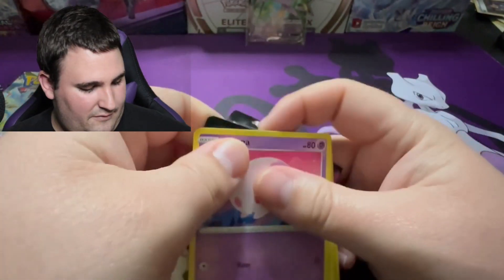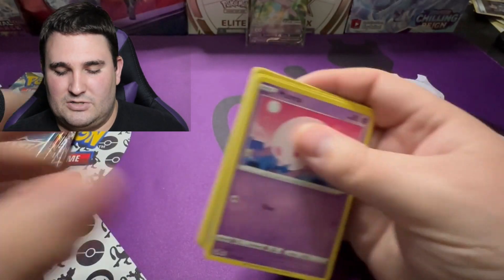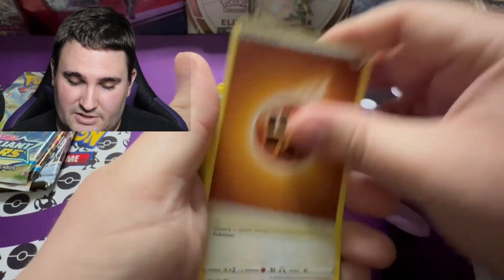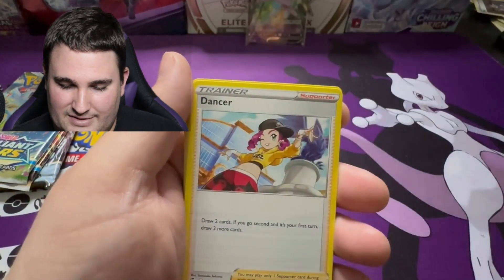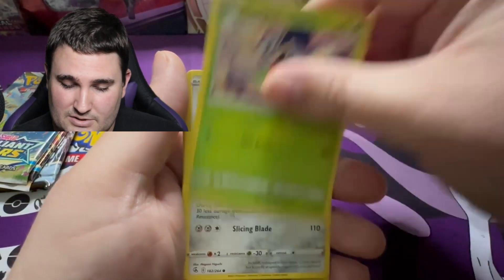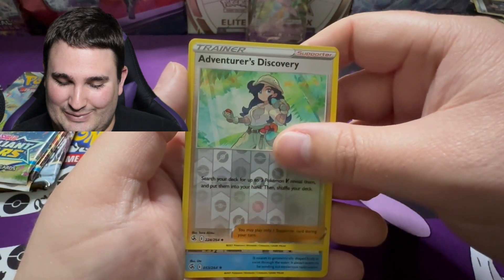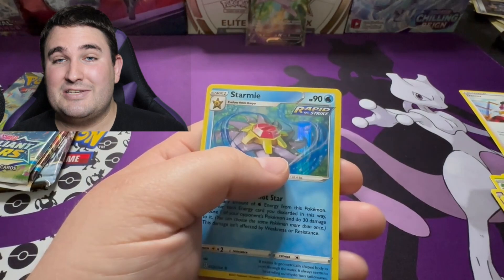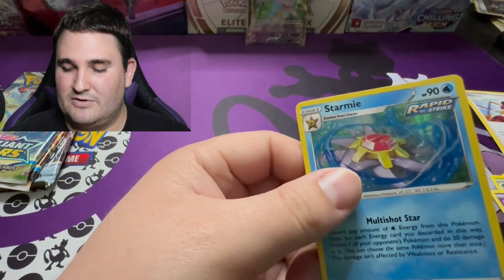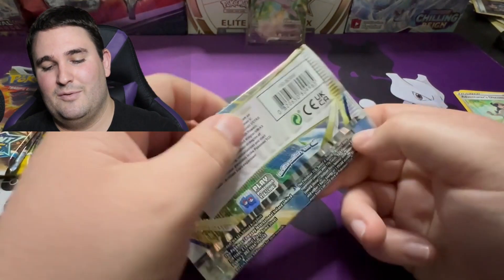We've got ourselves the code card for Fusion Strike. Here we go — Fighting Energy, Ho-Oh Lucha with a puffed-up chest, Dancer for the Trainer, Sigilyph, Yungoos, Shelmet, Skarmory, Pico. We've got Adventure's Discovery for the Reverse Holo and into Starmie Holo Rare. At least it's not a Luxray — I almost feel like I should make that into a punchline of a joke somehow. Maybe Luxray is our meme here at the channel.